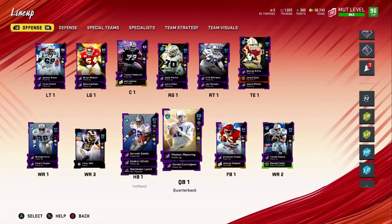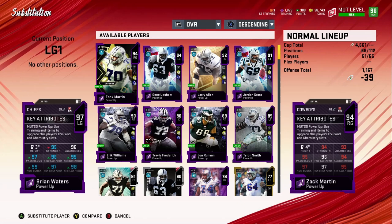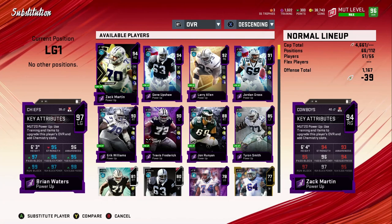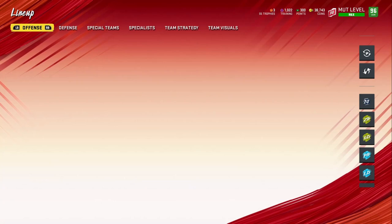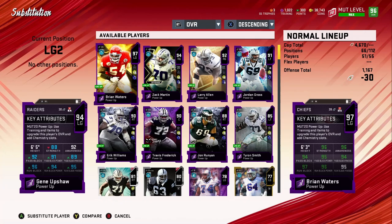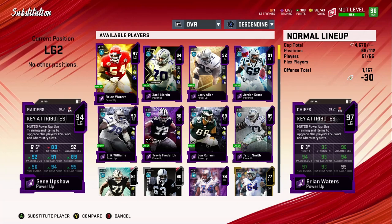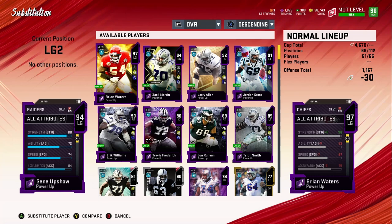Now these are his real stats — I knew it was a glitch earlier. He's got 95 strength, which went a little down because we've got Sprinter on him, 96 awareness, 97 pass block, 96 pass block power, 95 pass block finesse, 99 run block, 97 run block power, and 98 run block finesse. His stock card without any chemistries or abilities shows 96 strength, 96 awareness, 94 pass block, 95 pass block power, 94 pass block finesse, 97 run block, 96 run block power, and 95 run block finesse. His speed is 67 stock, going up to about 70 with the Sprinter chemistry.